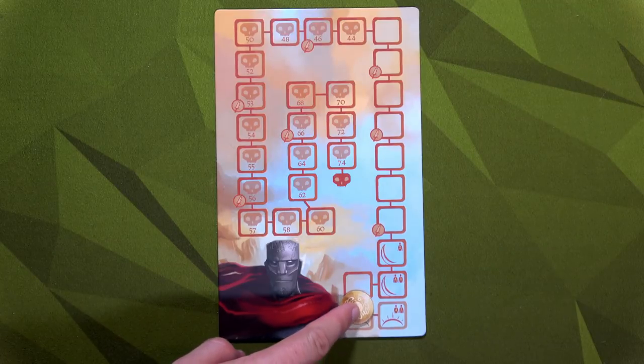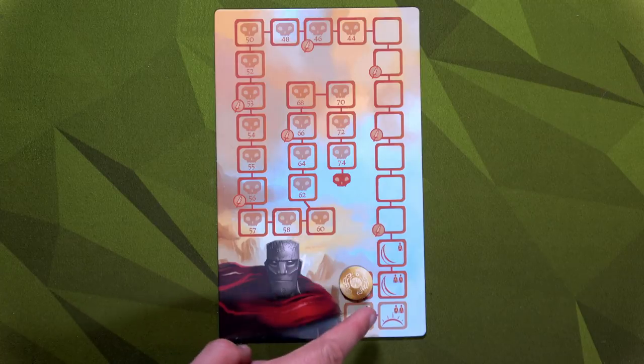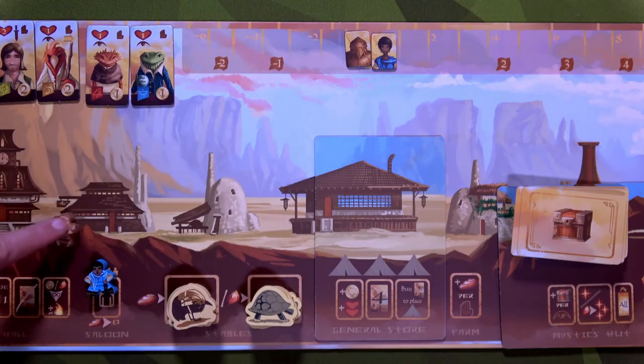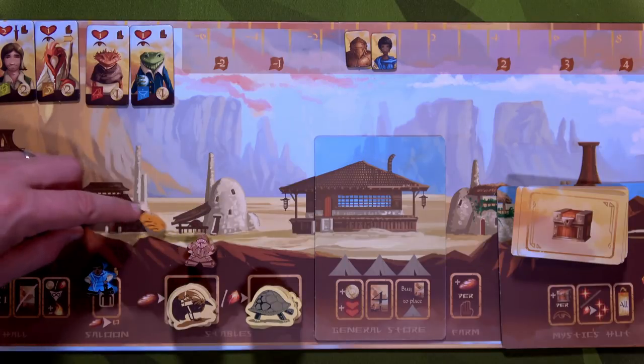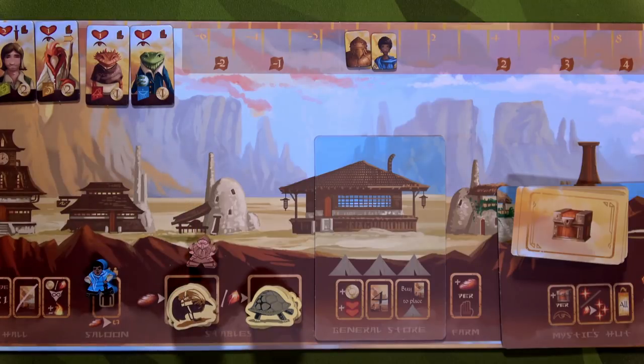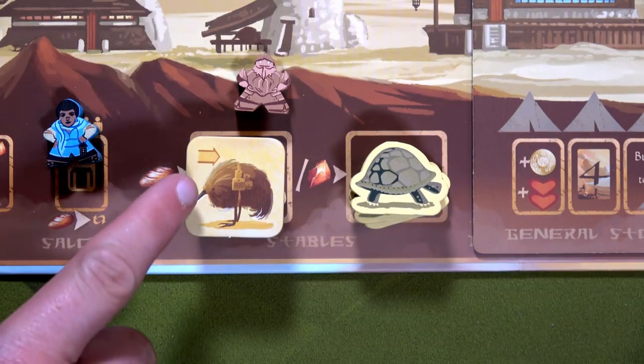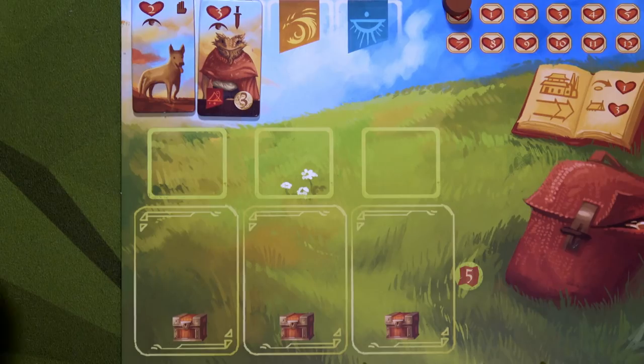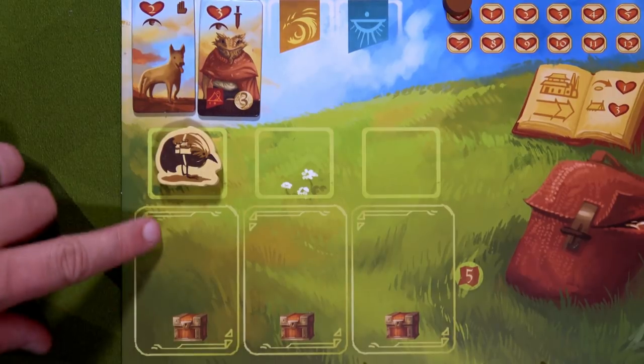As Eza just finished her turn we go ahead and move the minion tracker up one space. At the end of each of her turns we'll move this up, and don't forget we'll have minions coming out at each of these symbols. Greer is going to go ahead and jump into the stables. He's going to use the one food he received from the beginning of the game because he's a fisherman to grab himself a pack bird. The pack bird will provide you with one additional movement when you're on the map. Also it allows you to hold at least one treasure - if you have up to three birds you can hold three treasures. You can also discard them to ignore a threat if you don't want to fight. We'll place our first pack bird here and now we have a slot to hold our first treasure.